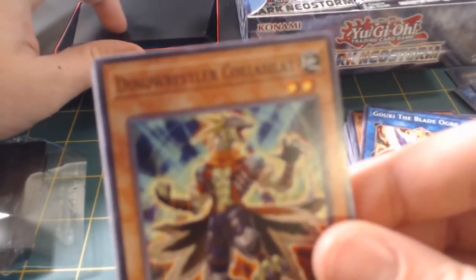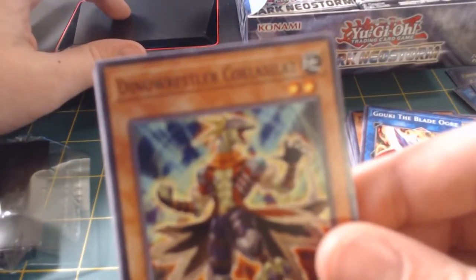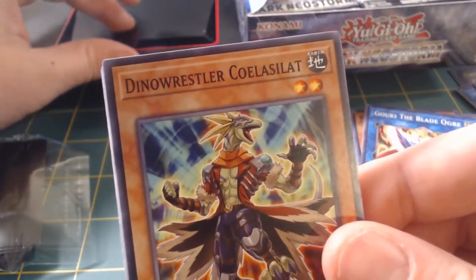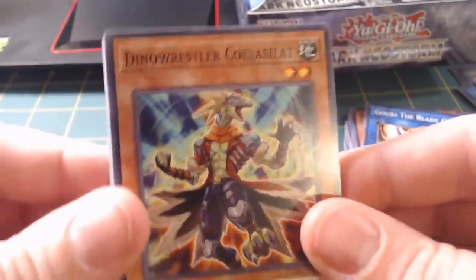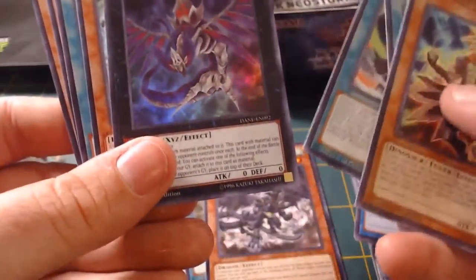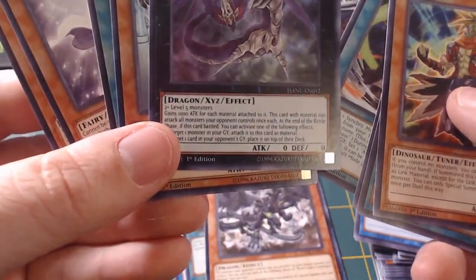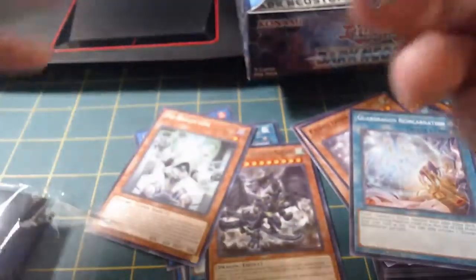On-screen editing right now. There we go. Look at that - on-screen editing right there. Dino. Number five, Doom Chimera. Looks actually super cool. I need to learn which cards in here are actually amazing. I only really bought this booster box for the mines, to be honest, because I've been trying to run the same deck for the absolute longest.